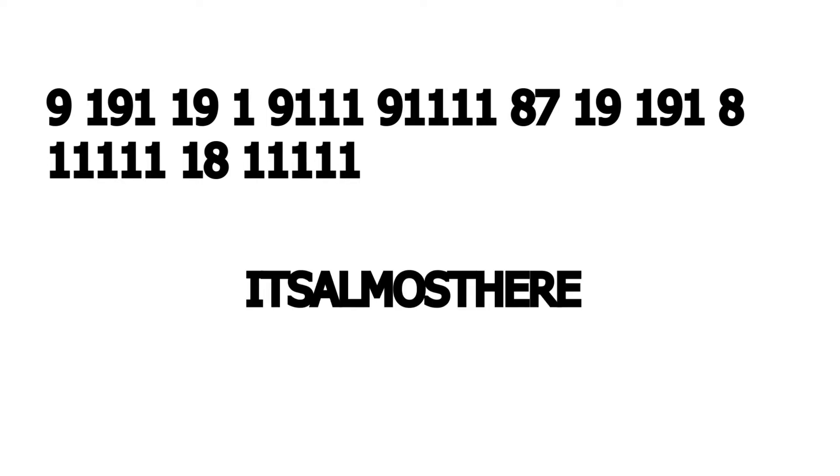Once you do this with all of the chunks, you get the code: "it's almost here." Now, I would assume what this is talking about is that we're going to have another shop thing soon. But there are still mysteries to be uncovered.